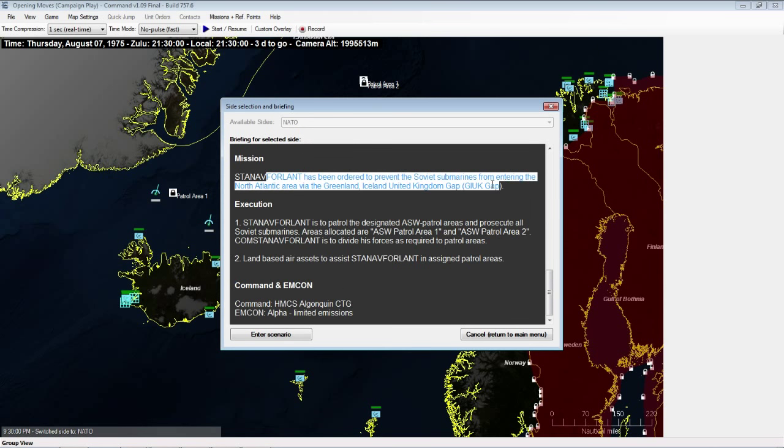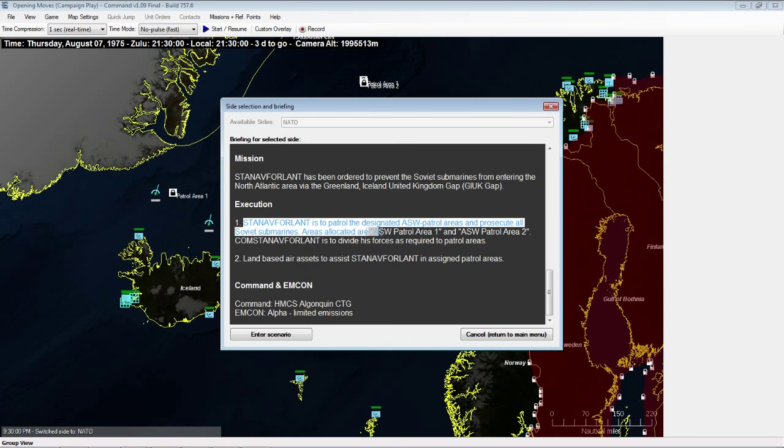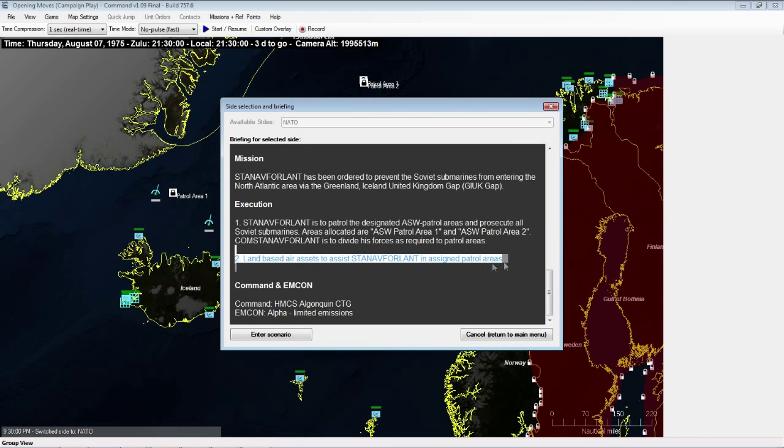Our mission is to prevent Soviet submarines from entering the North Atlantic via the Greenland-Iceland-UK gap, patrol designated anti-submarine patrol areas, and prosecute all Soviet submarines, using land-based air assets to assist.